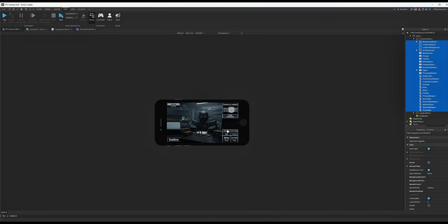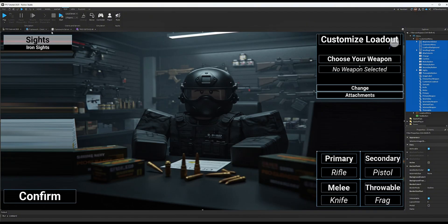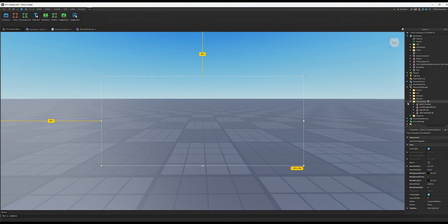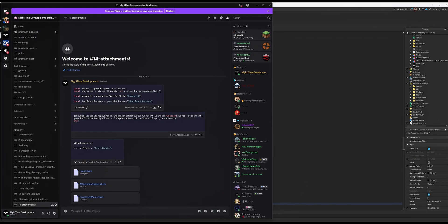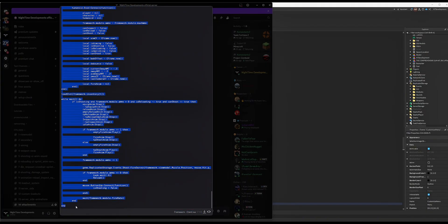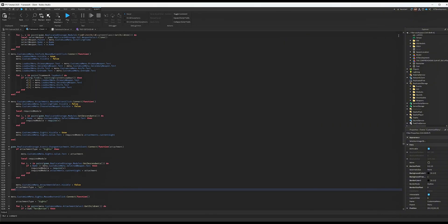Now let's do the code. Turn off UI visibility so it doesn't get in the way. We'll start with Framework Client since that's the biggest one. Just like every other tutorial in this series, copy the whole thing — make sure not to copy the words at the bottom. Go to your old client code, select the whole thing, delete it, and paste the new code.